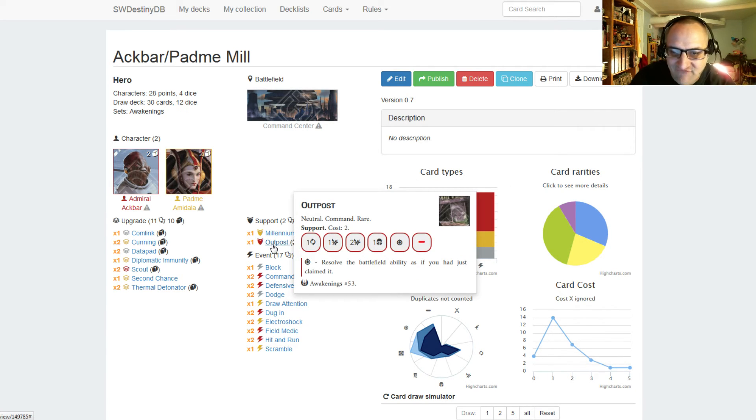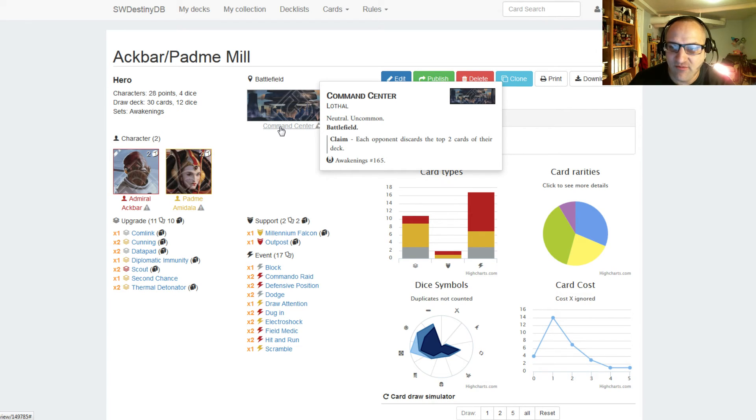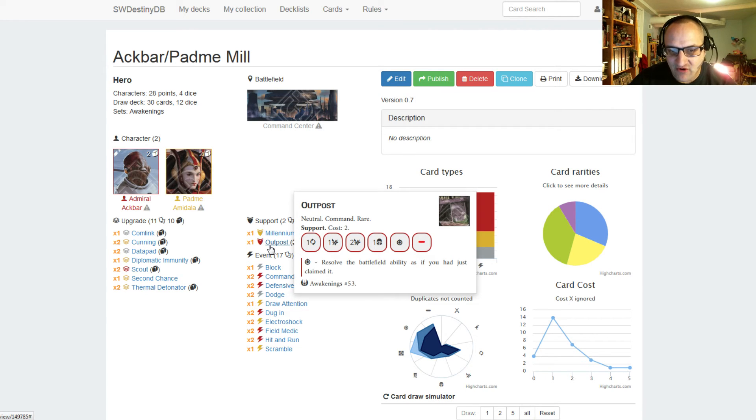The last support we have is one Outpost, costs two. It has one focus, one disrupt, two disrupt, one shield, a special, and a blank. The special is resolve the battlefield ability as if you had just claimed it. So if you're playing on the Command Center and roll the special on this, you can have your opponent mill two cards, and then you can still go back and actually claim the battlefield as well — essentially having them mill four cards from the battlefield effect if you use the special on Outpost.